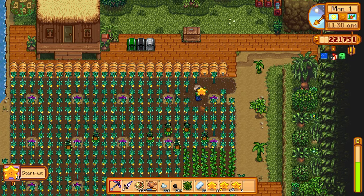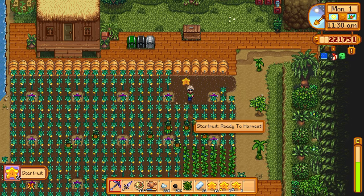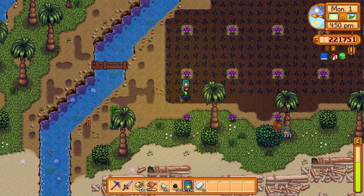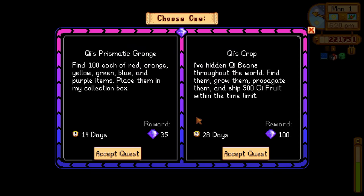We're also going to visit our Ginger Island farm and collect all of the star fruit. All of this star fruit will be processed into star fruit wine — that's going to be the main money maker of winter. Star fruit wine sells for an extraordinary amount of gold, and whether we can accumulate enough will be the deciding factor on whether we can unlock the gold clock. We also pick up a key quest here.